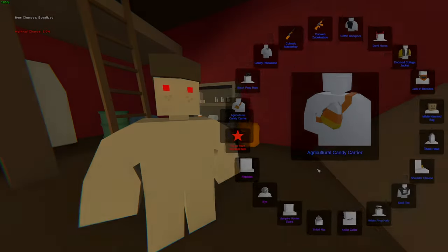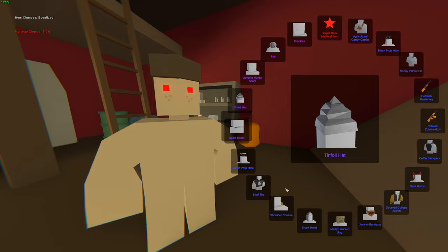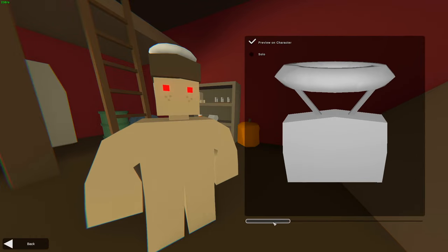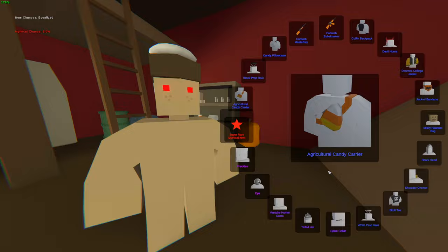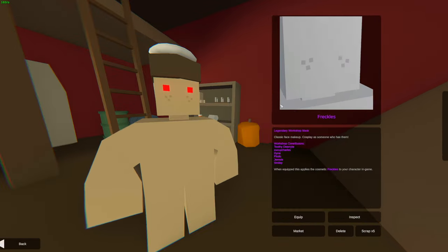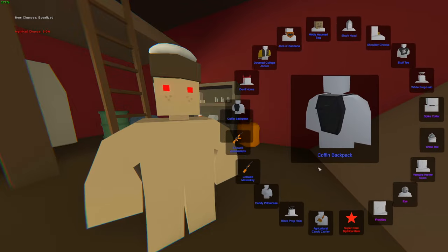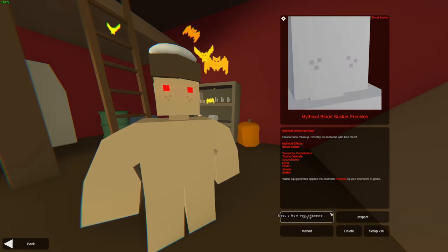So first skin — Freckles, the rare skin that you can get. I mean, it's nice to have it, but I don't really want a bunch of Freckles, to be honest with you. Second skin, we're going to get ourselves a White Prop Halo. This reminds me of the Battle Light Halo that I have, except that it's like tinfoil or paper made. Let's get ourselves something new. Oh my god, is it Freckles again? All right, well, we got Freckles again. I just want new stuff — I just want as many new skins as possible. If we get Freckles again I'm gonna lose my mind. Oh — we actually got the mythical! We got Bloodsucker Freckles!